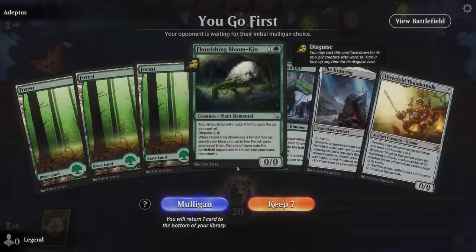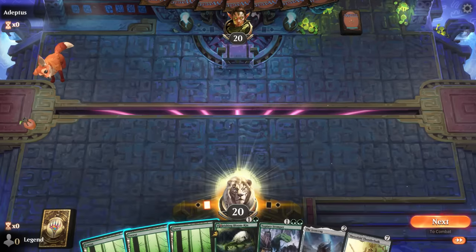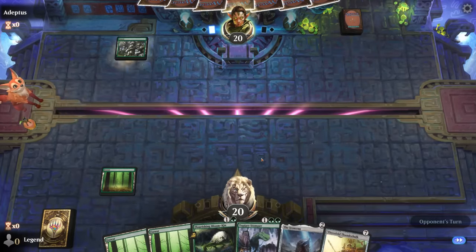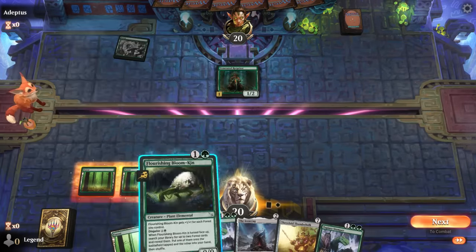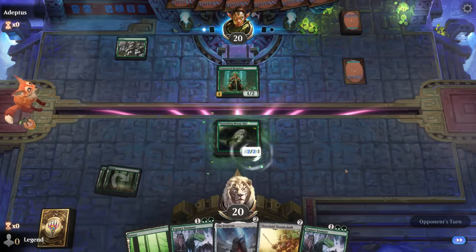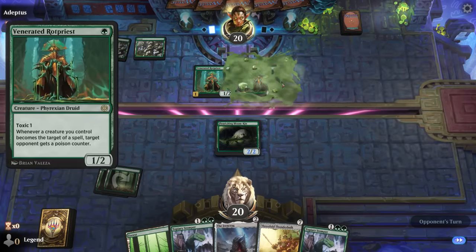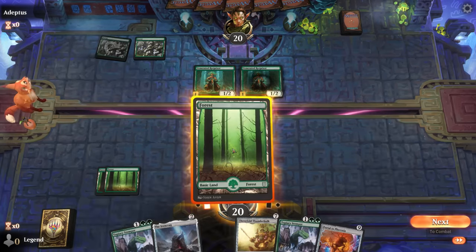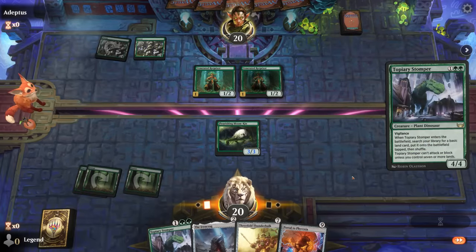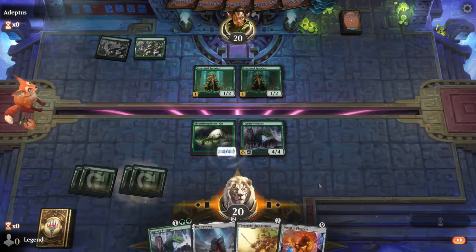On to the next one. Okay, we're on the play with a reasonable hand — can play Bloomkin early, grow it with a Stomper. The Rotpriest Poison deck is probably not a great matchup. I do want to get a blocker in place so they can't get a free attack in, but they might have a pump spell so I might still have to take it. Another Rotpriest — any opening hand with double Rotpriest is likely to win the game when the deck is built around it. I'll play Stomper and keep Bloomkin on defense since I can't afford to take two poison for free.